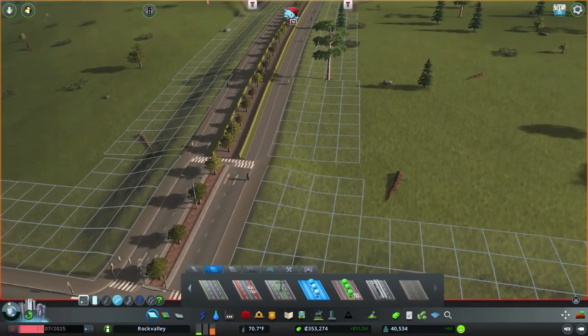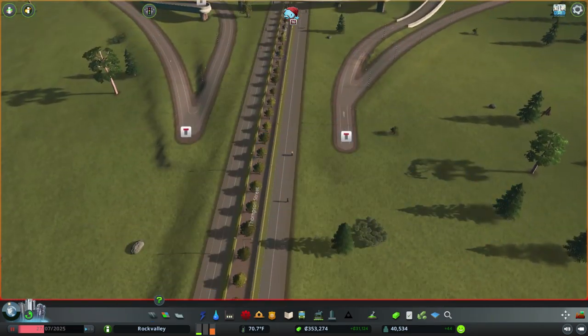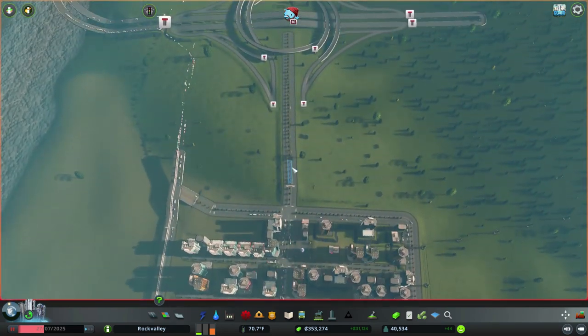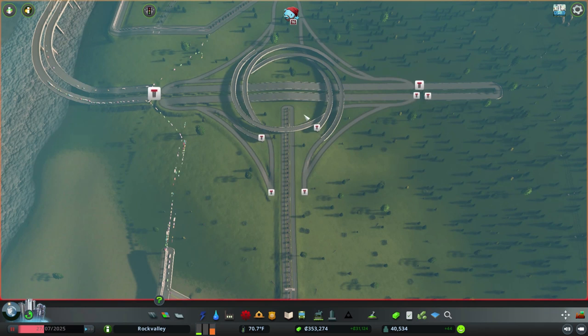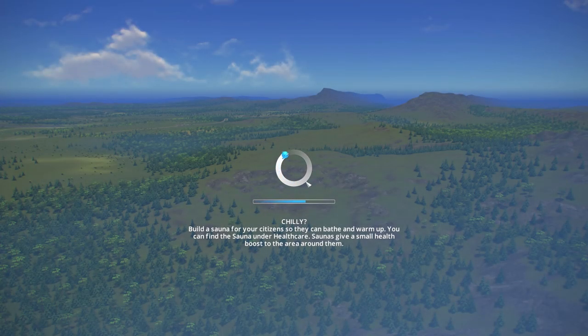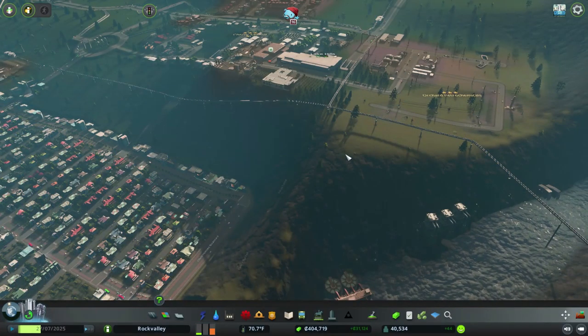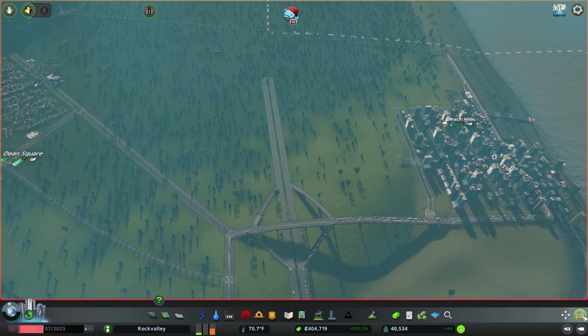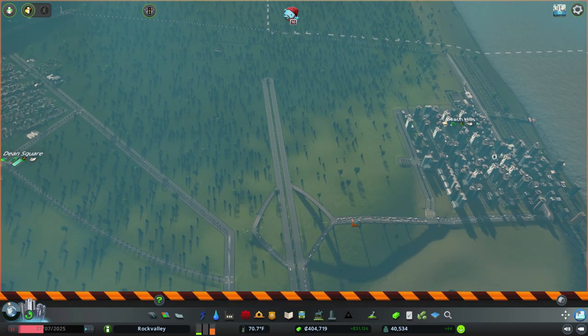It looks so dumb, it really does. The problem was this wasn't perfectly straight — wasn't perfectly perpendicular. So let's do this differently, let's just pull back. We could use the move tool but I don't know how that works with the roads. Let's try making it perfectly perpendicular instead with our highway, because what we're trying to do is match it up with this highway right here. But that highway is crooked.